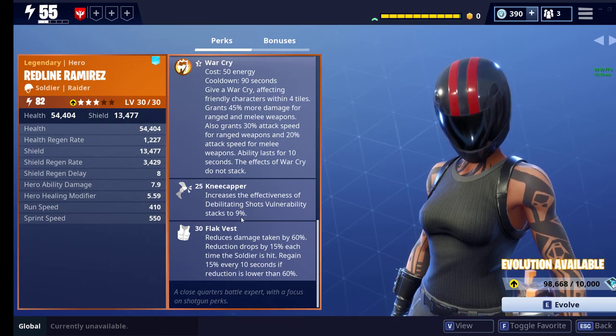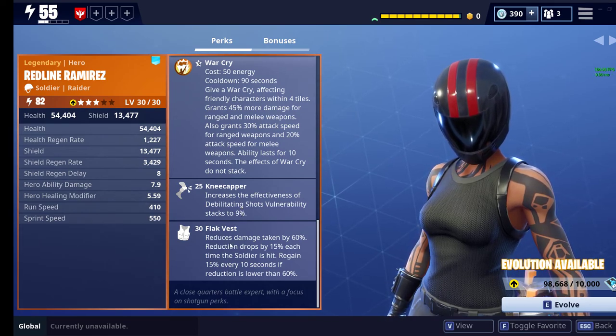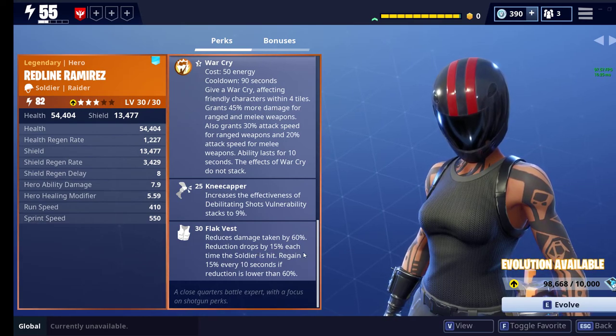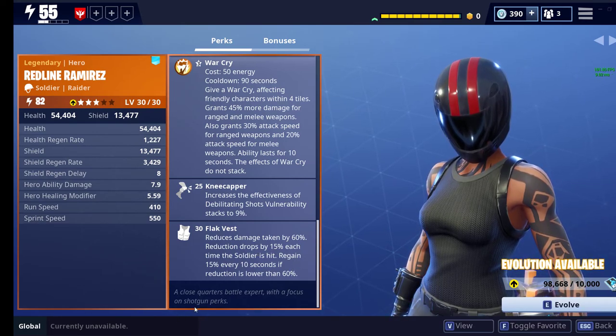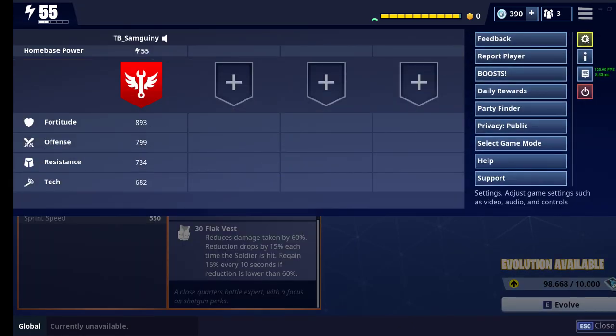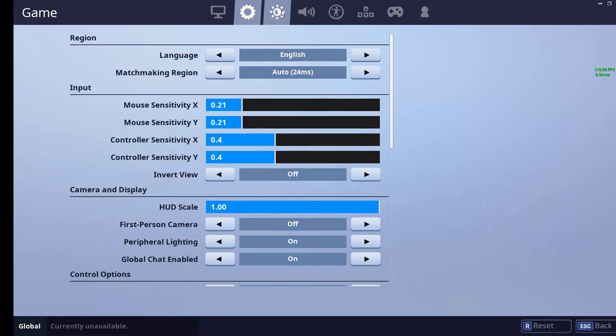Knee Cavern increases the effectiveness of Debilitating Shots vulnerability stacks to 9%. And then Flag Vest, which is one of my favorites — reduces damage taken by 60%, and that reduction drops by 15% each time the soldier is hit.